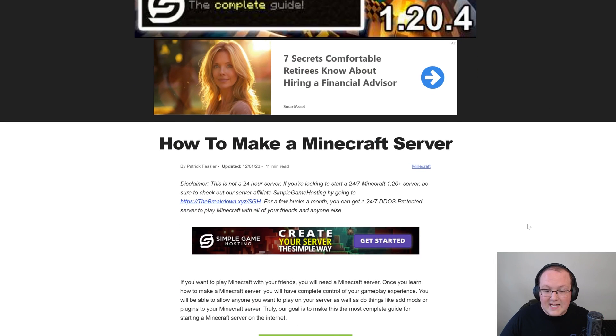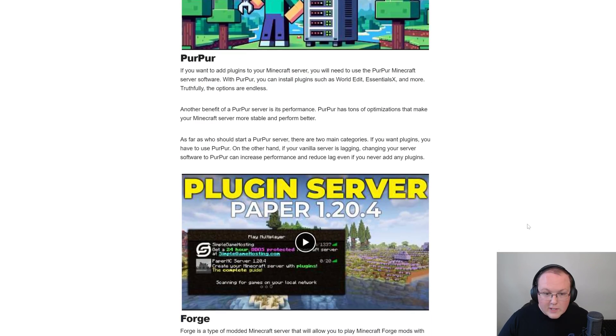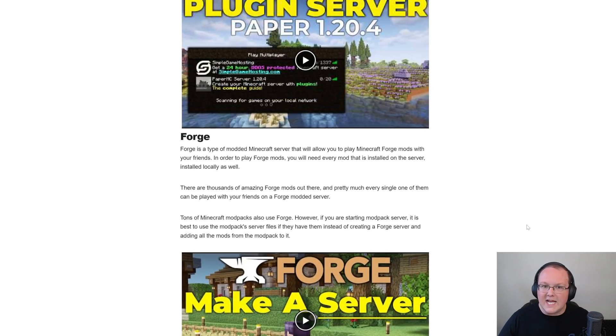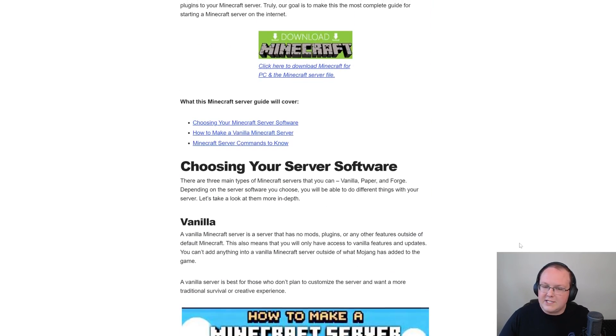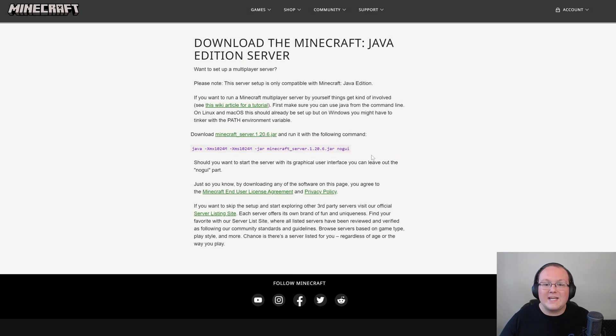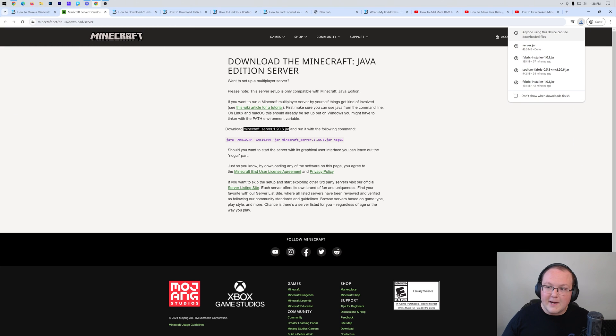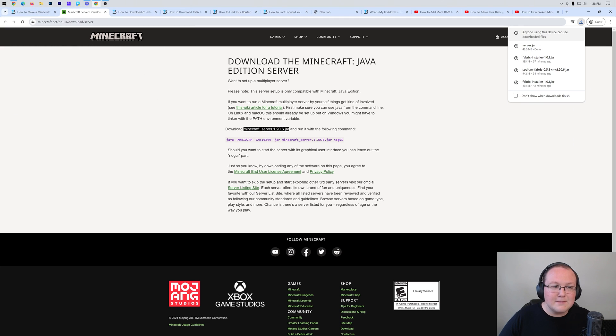The text guide is really in-depth and great if you prefer text, but since you're watching this video, let's click on download to go to where we can download the Minecraft server software. You'll see 'download Minecraft_server.1.20.6' - that's what we want, so click the green download link. The download will begin; you may need to keep or save the file depending on your browser. It's 100% safe - this is Minecraft.net, Minecraft's official website.